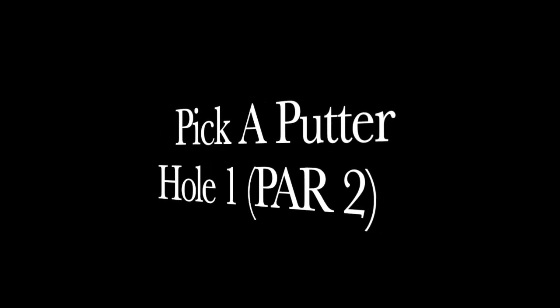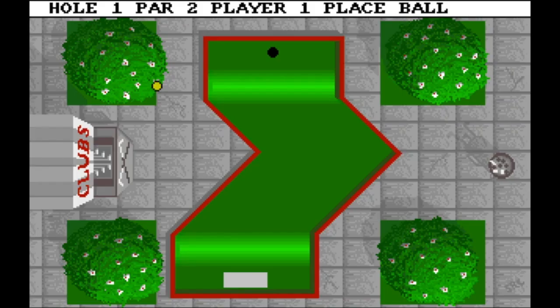Let's start with hole one: Pick-up batter. This one is very easy to beat with one shot, because you just need to place the ball on the edge, put a little angle to the right, and go straight in.